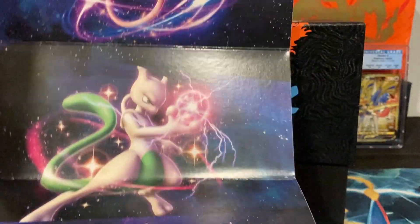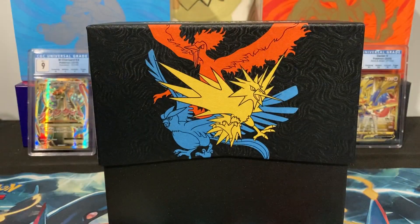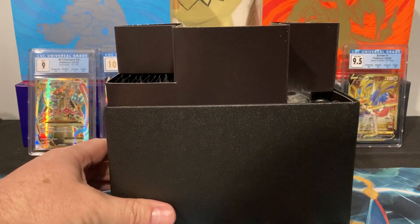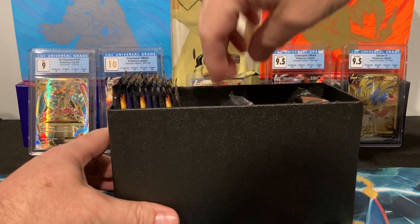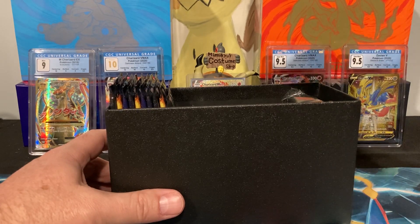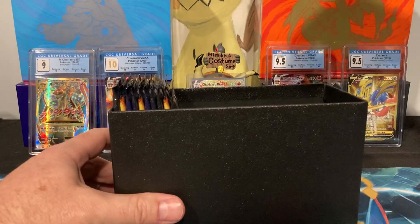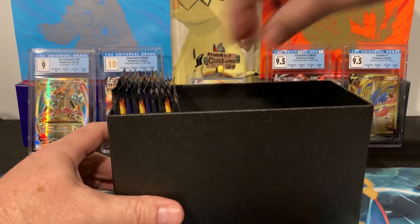This has the Charizard, the Mewtwo, the Mew, and the legendary birds all together on this nice piece of cardboard. I'll open this up — I believe this comes with 10 packs, split five-five. I'm going to be a little greedy, but actually we're going to each open one. There's the code card — very fitting, the birds — and it does come with the promo card.